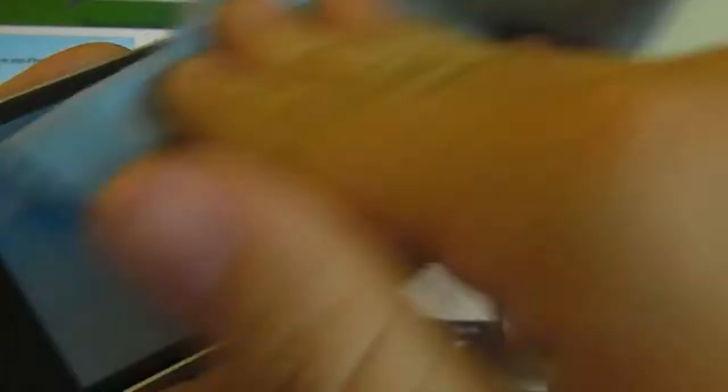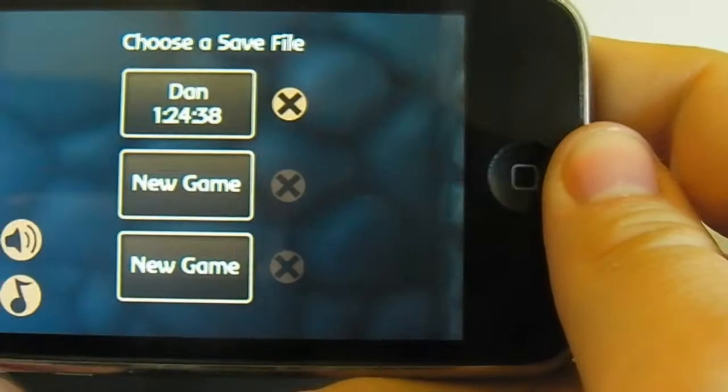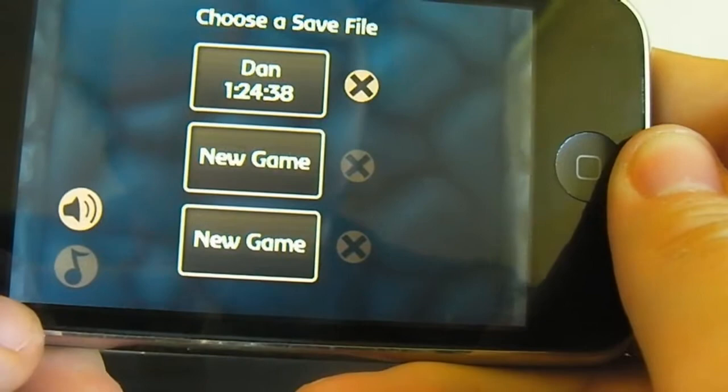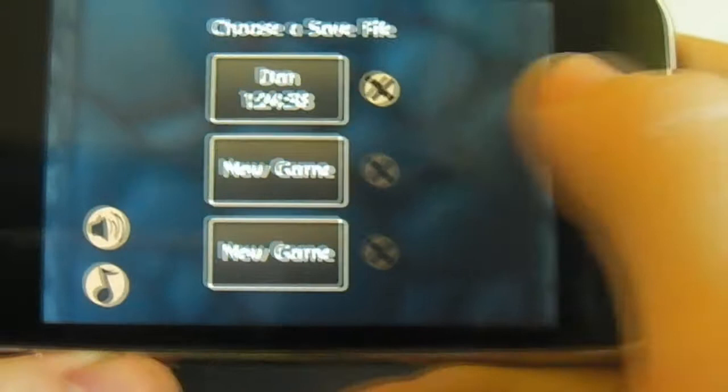This application is $3.99 Australian — not sure how much that converts to in America or any other country, but $3.99 Australian. This is the game right here. It loads straight into your save files. There's no other real menu system; it's just this. You can go into Music here and turn it on and off, and the sound on and off as well. I'll just leave them both on because it immerses you more in the game. I'll load into my slot here — I have played for an hour and 24 minutes.